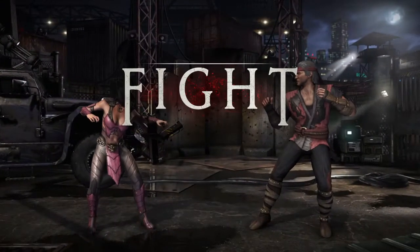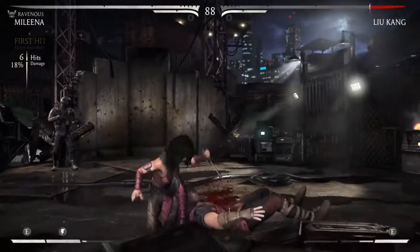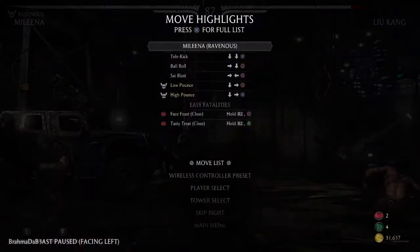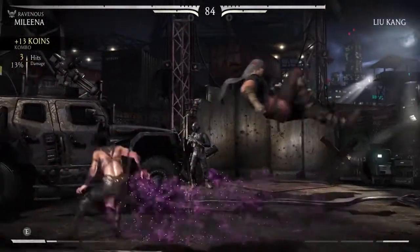The trick here to get this trophy is you've got to get to Opponent 6 in the Premier Tower. What you want to do — you can spam moves if you want — but you have to get a flawless victory in one round. I'm going to say it again: one round, you have to get a flawless victory.